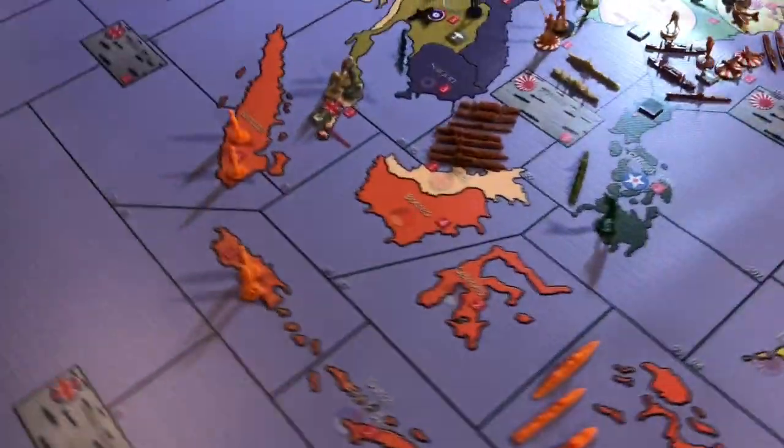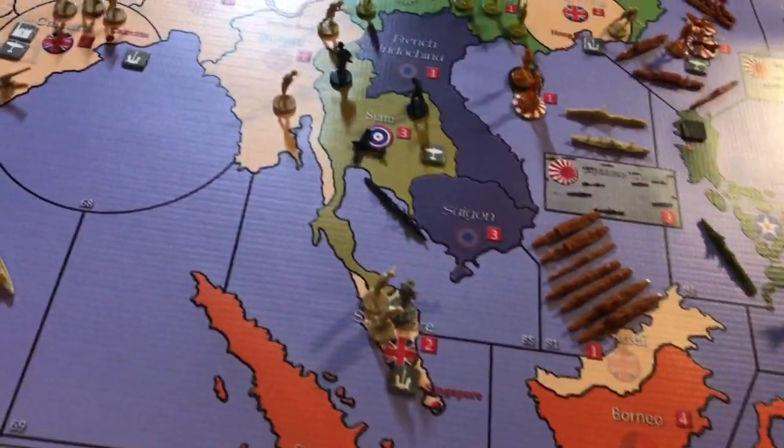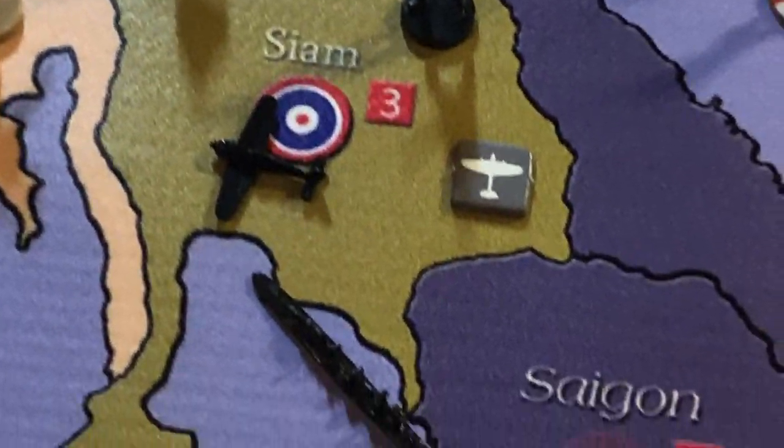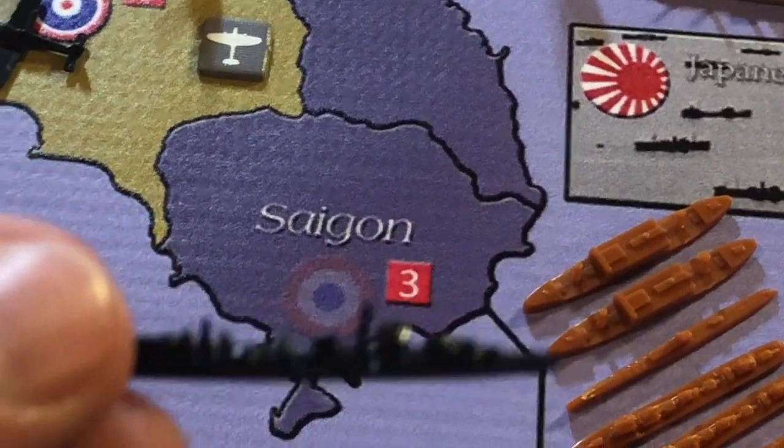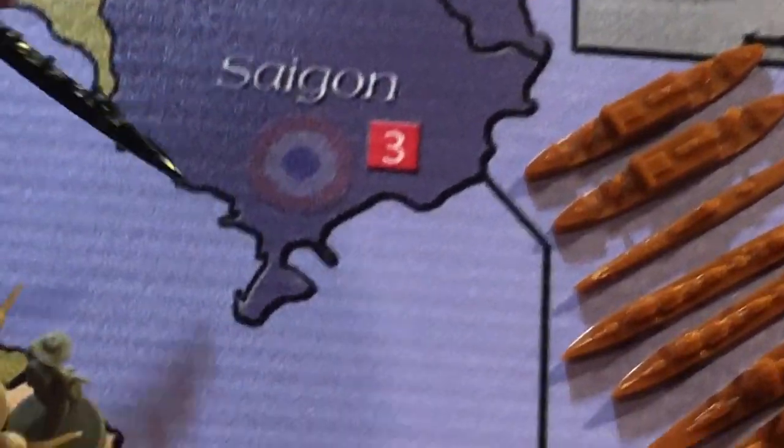For Siam, we're using a 1941 Axis and Allies German fighter and German destroyer, which is actually a Japanese sculpt — so it's a Japanese sculpt but in German colors for Siam.